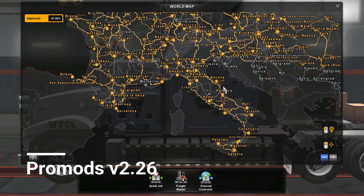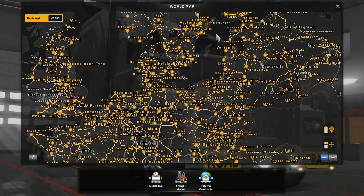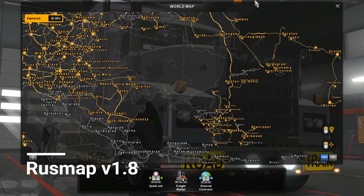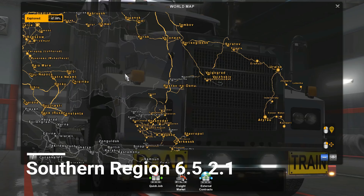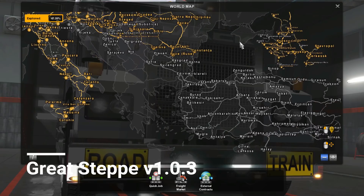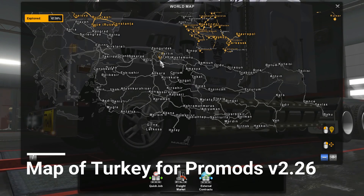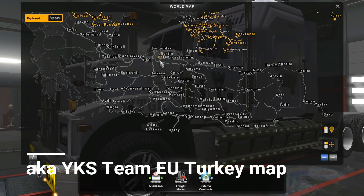As you can see it is all over the map — it's in the east, it's in the west, it's in the north and it's in the south, it's everywhere. Then we have Rusmap version 1.8 installed together with Southern Region version 6.5, the Great Steppe version 1.0.3, and then we have Project Balkans installed. The reason I have it is that the Turkey map for ProMods requires Project Balkans 2.7 to be installed.